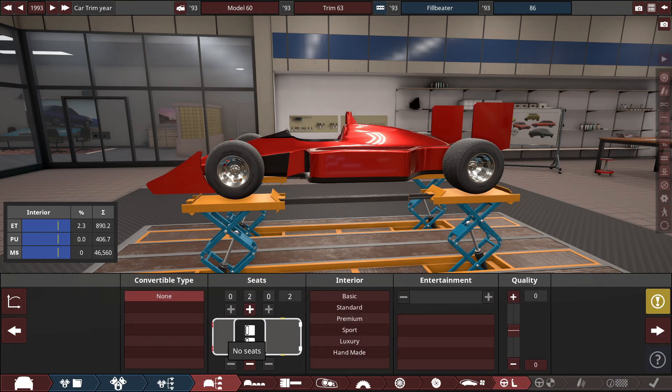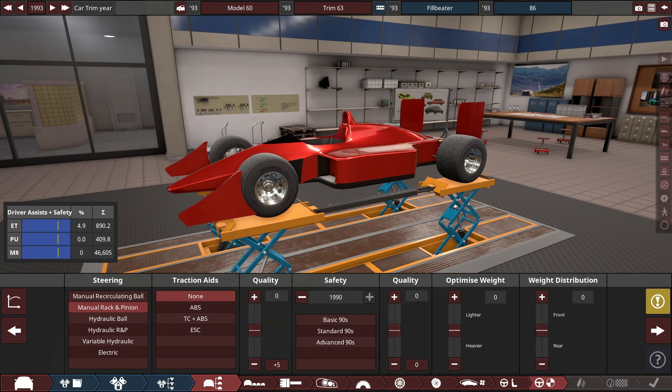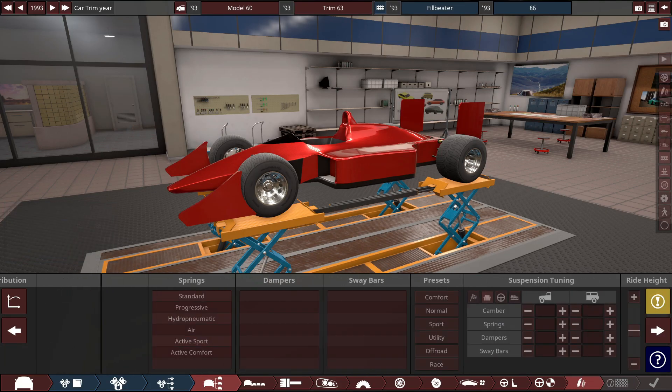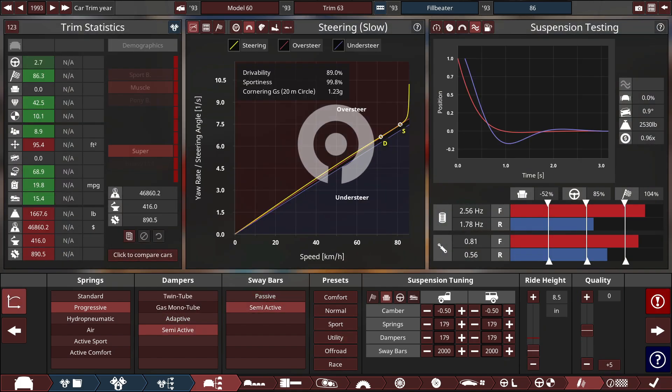Race diffuser, plus 15 quality, one seat with no entertainment because it's literally a Formula One race car. Most F1 cars used hydraulic power steering but we're actually going to use manual power steering because I said so. We'll give it ABS though as a needed safety feature, and negative 15 safety rating because we need this thing to be very light. Semi-active sway bars, race tune for the suspension.